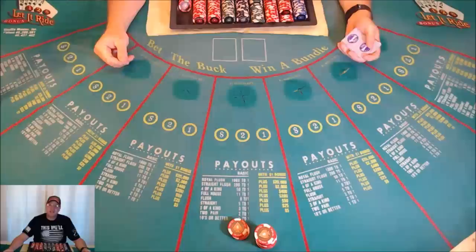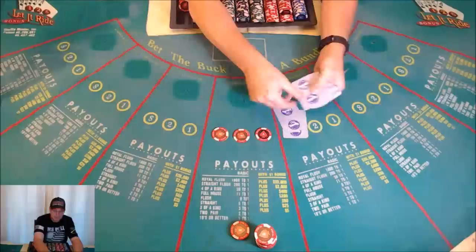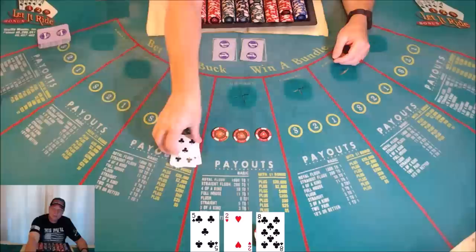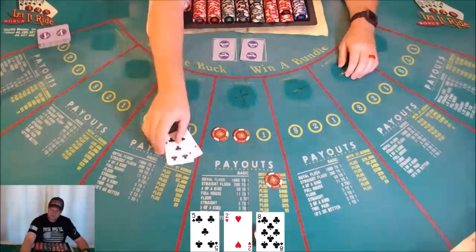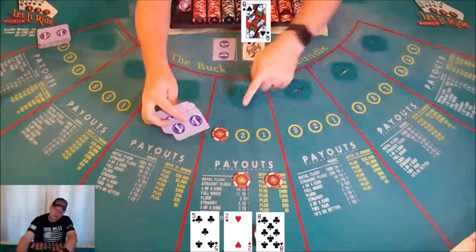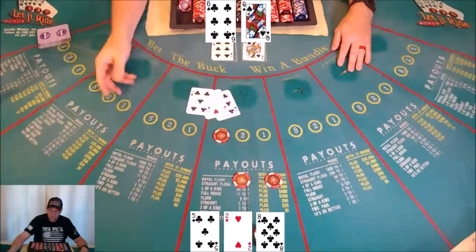Now that you've won your first hand and you're hooked, let's play another hand. Put your five dollar bets on the bet, the two, and the one; get your three cards; the dealer gets two. You look at your cards — nothing. Scrape, get your bet back. Dealer reveals the first card: a queen. Still nothing, so scrape and take back the second bet. Now you must keep the last bet in play, tuck the cards. Dealer reveals queen and six — nothing. You lose this bet.